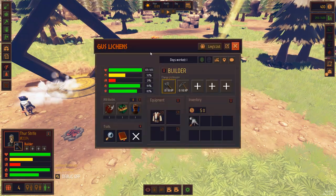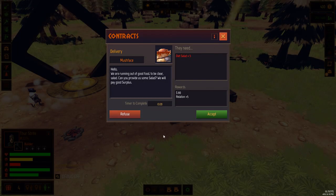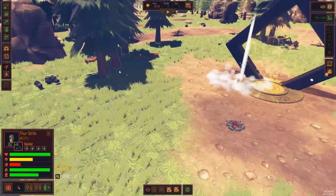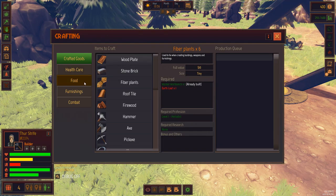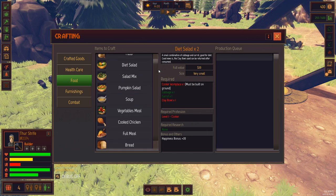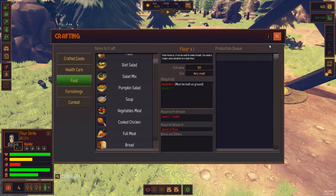A different window popped open - contracts. Our first contract from a mush face - they're like a mushroom. They say: we are running out of good food, to be clear it's salad - can you provide us some salad? We will pay good surplus. They need diet salad times five. I don't think we're going to be able to do that, so we're going to say no to that contract.